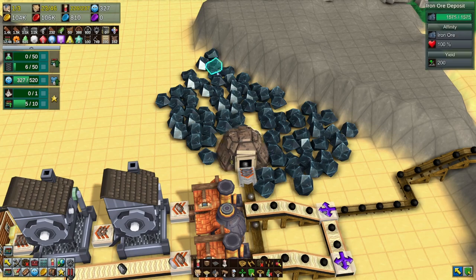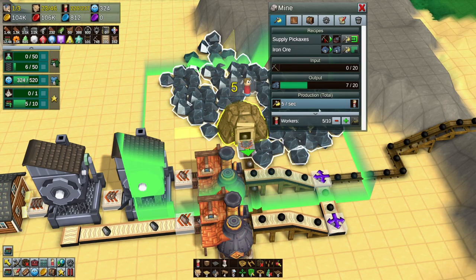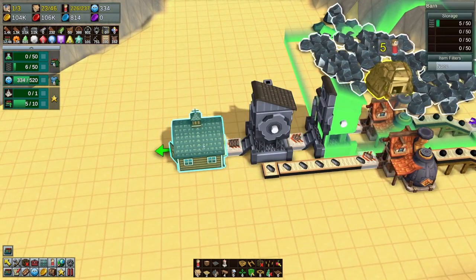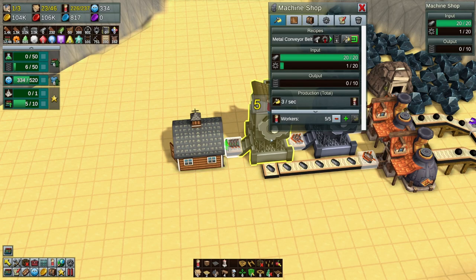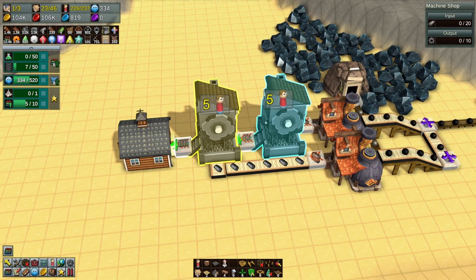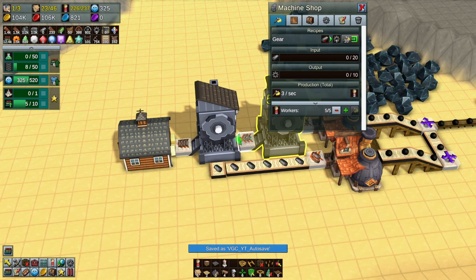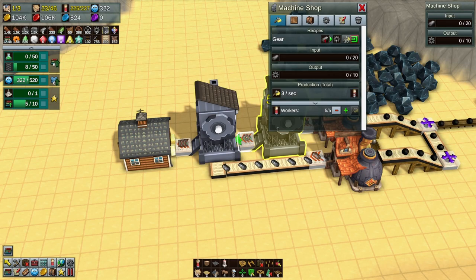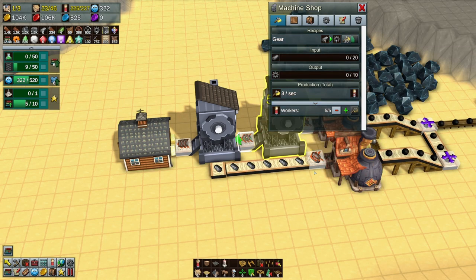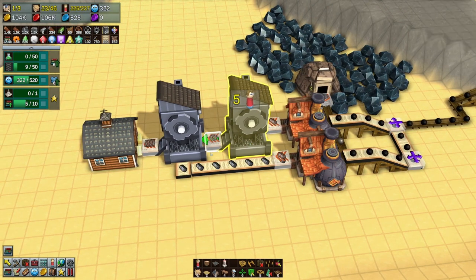Got five workers. Did I assign this? We got it. You are producing as much as possible. The gears - it was eight work units. What if we put in a third machine shop and make some more gears, then pump it in? Let's do that.